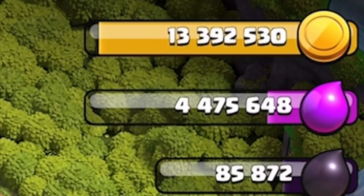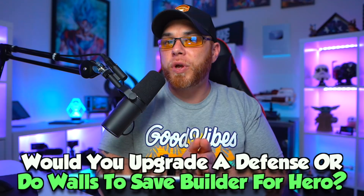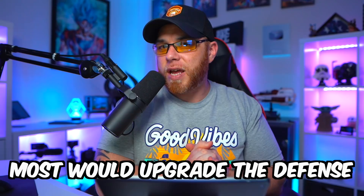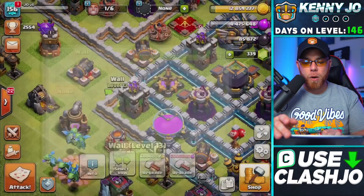I'm about to do something most of you won't agree with. Here's the situation: we've got 13 million gold in our storages. Would you upgrade a defense with that builder, or dump the gold into walls, or hold onto that builder with the intent to upgrade the Archer Queen? Most of you would probably just upgrade a defense — that's the easy route. But here's my next tip: make a plan and stick with it.